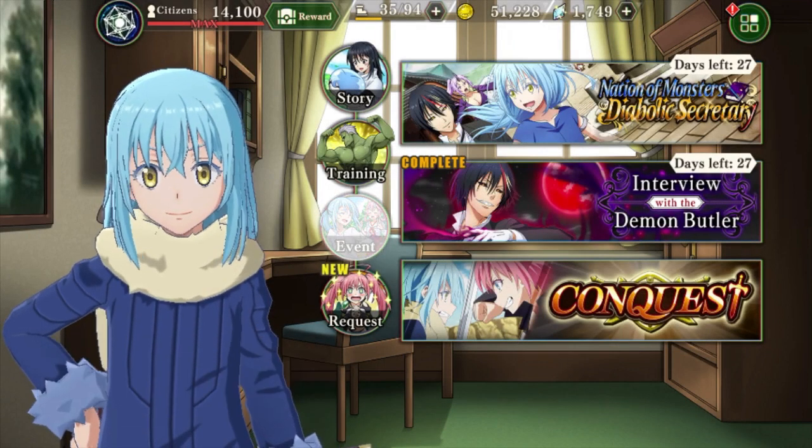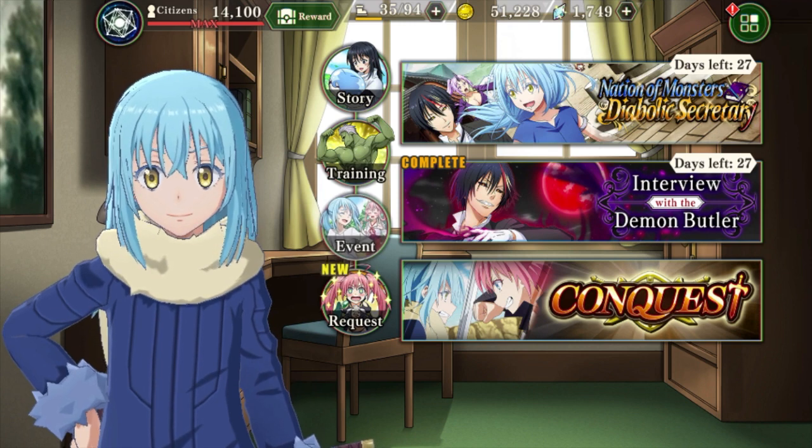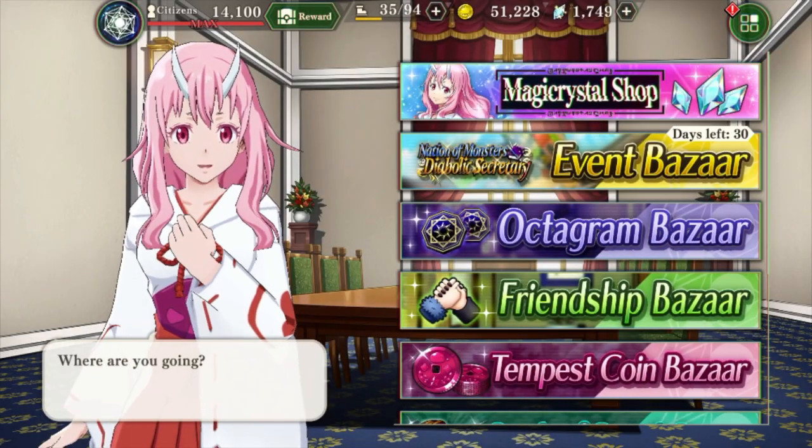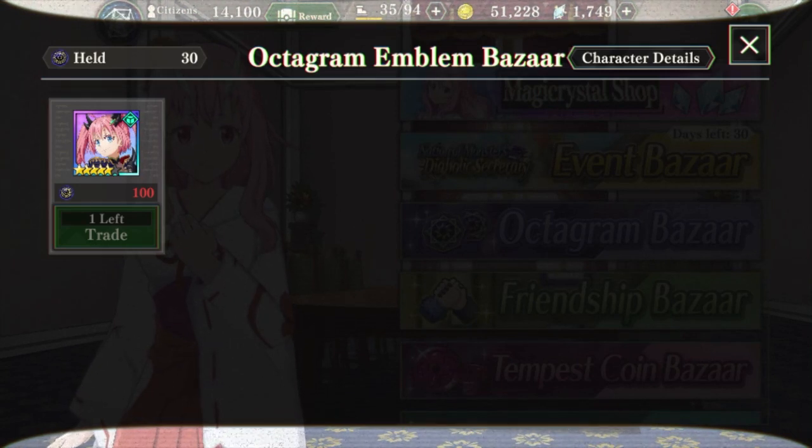Welcome back guys to another Slimer's account memories video. Today we'll be talking about how to obtain the Demon Lord Series Milim. You can find Milim in the shop area where you'll be able to see the Octogram Bazaar, and she costs 100 Octogram Bazaar coins.